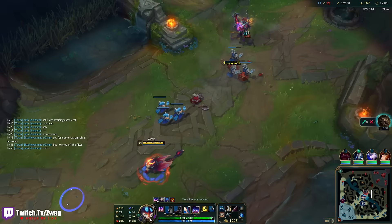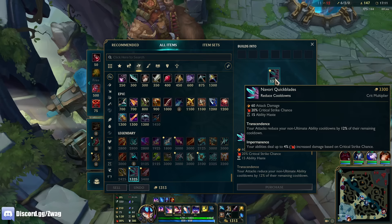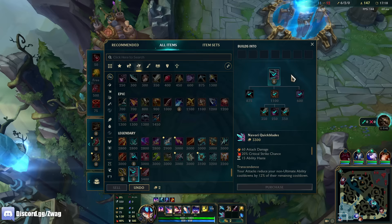Do I have Quickblades? I have Quickblades. The items should be cheaper now too because there's no Mythics — they're not gated behind super items. They kind of nerfed every item that was a Mythic. Oh, they're still pretty expensive — maybe they didn't reduce the cost.